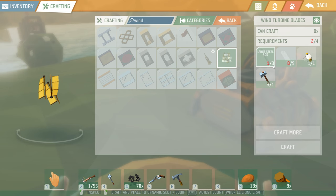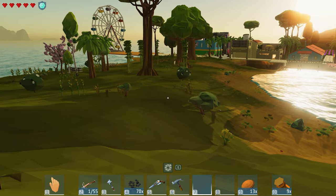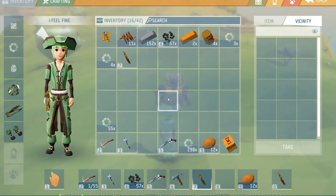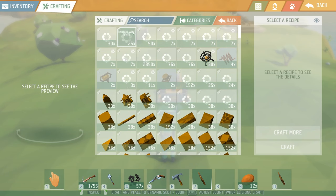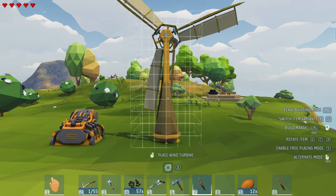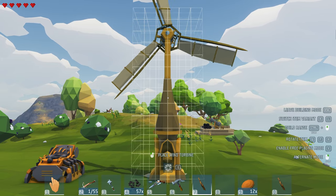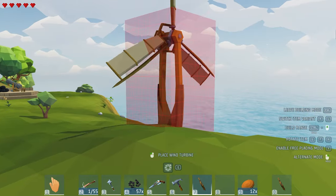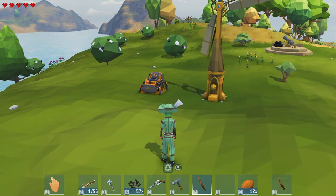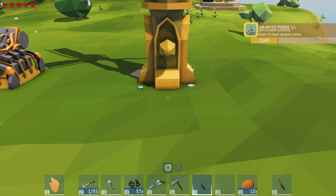I'm going to need lots of steel - three of these. I'm going to need some cloth and some other basic stuff, which is not too difficult. Let's just get into this energy stuff. I've got all the needy needs that I'm going to need - let's craft a wind turbine. Our first energy in this game! Let's place it right down there. Now we have this energy type of deal in our hands. Look at that - a nice plank and I have unlimited power. Very good.